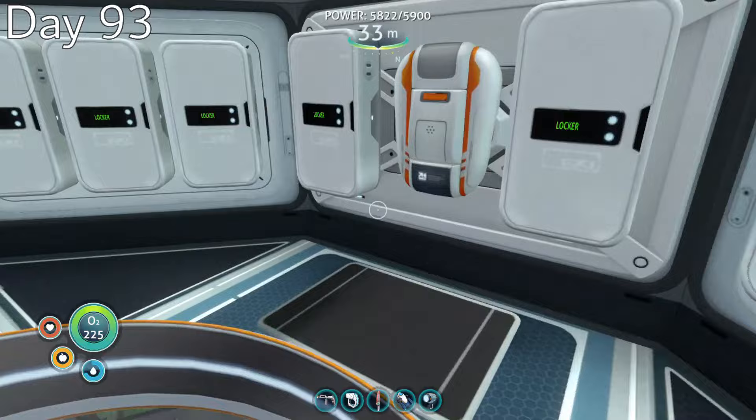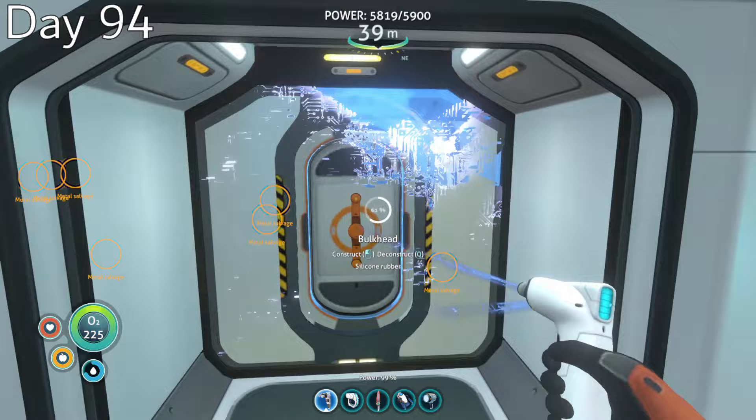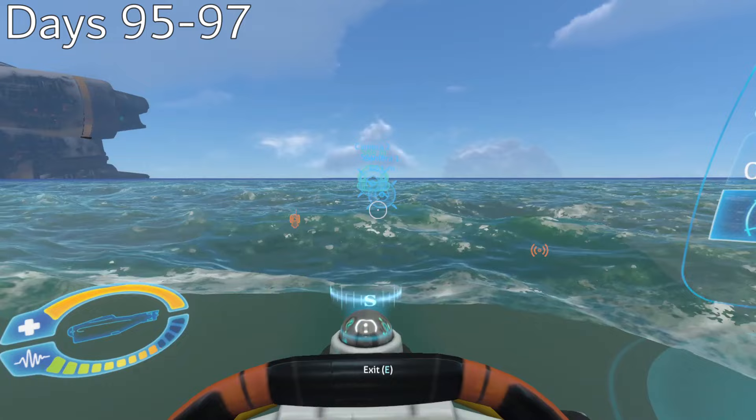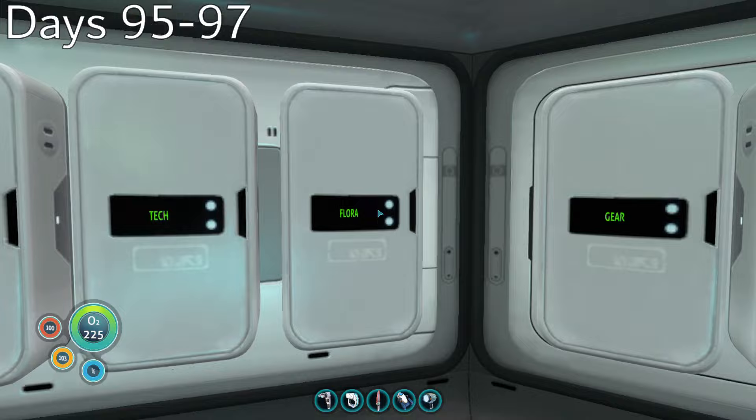Day 93, after traveling back home, I gathered some more precious materials as well as some table coral, which meant I now had almost everything I needed for the Neptune escape rocket. Day 94, I put the finishing touches on my base, dividing up the various modules with some interior bulkheads and putting a couple of picture frames in the greenhouse. Then I spent the next three days grabbing useful materials and anything that could be of value from my starter base and the surrounding areas.